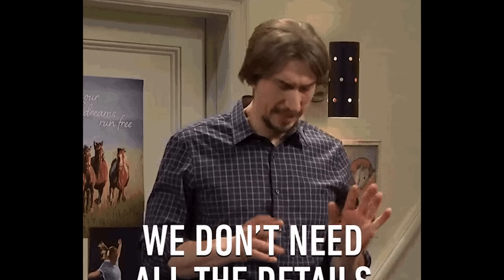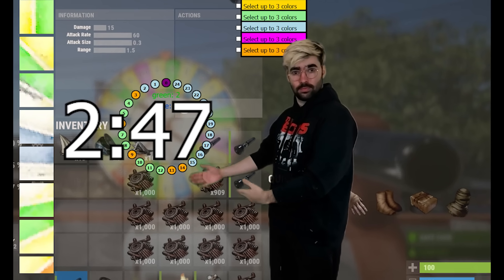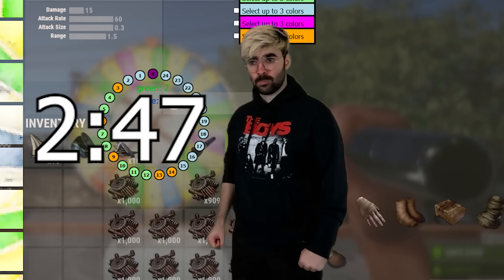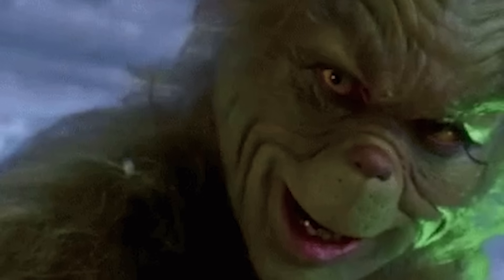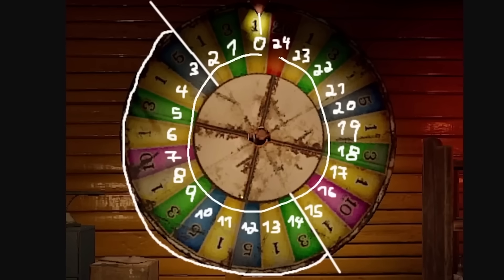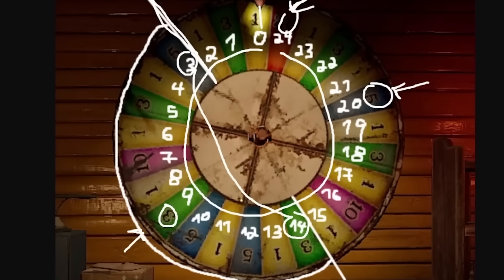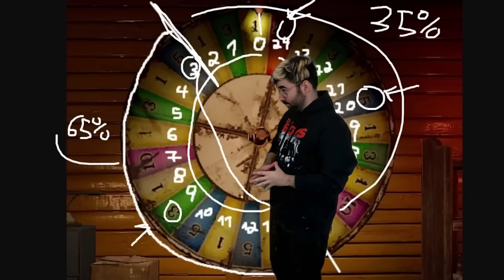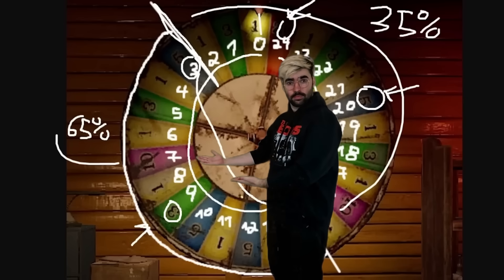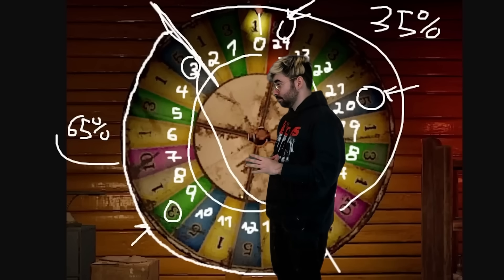I'm going to get into detail on how I did it. So if you don't want to hear the technical stuff, just skip to this timestamp right here. The wheel has a total of 25 slots. According to Gabe, from slot 3 to 13, there's a higher probability of the wheel getting chosen — about 65%, and then the other slots are about 35%.